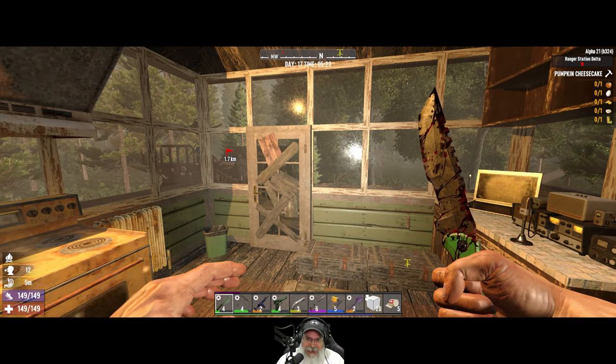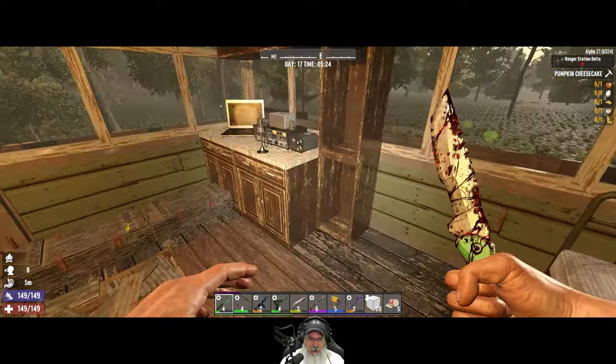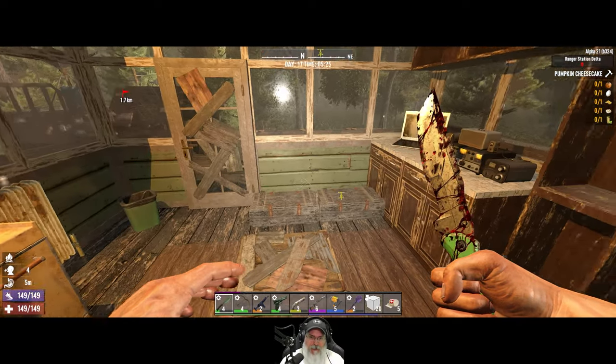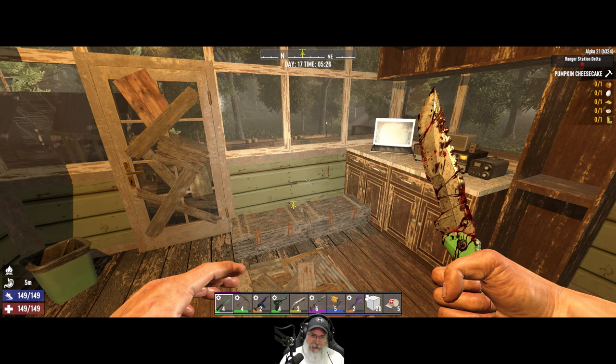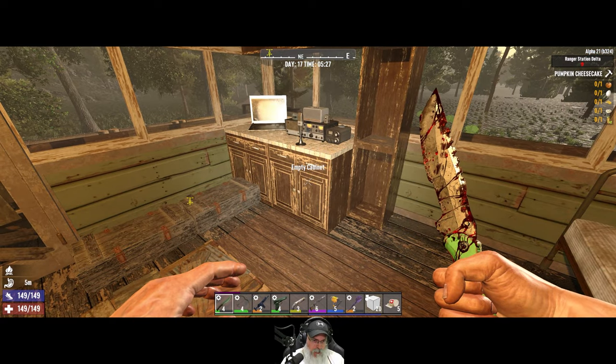Welcome back everybody to 7 Days to Die Alpha 21. I'm an old guy gaming and this is the Apocalypse Ranger series. We're going to start off the episode by going and selling a bunch of stuff in an attempt to raise some money. If you didn't catch the last episode, we're trying to raise 18,000 coin to buy the minibike from Trader Bob in the wasteland down the road.